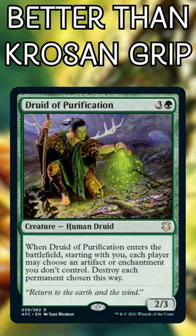Lastly, Commander newcomer Druid of Purification. A 4-for-1 stapled onto a body. This card has tons of potential and stands to wipe boards clean of all Artifact or Enchantment threats.